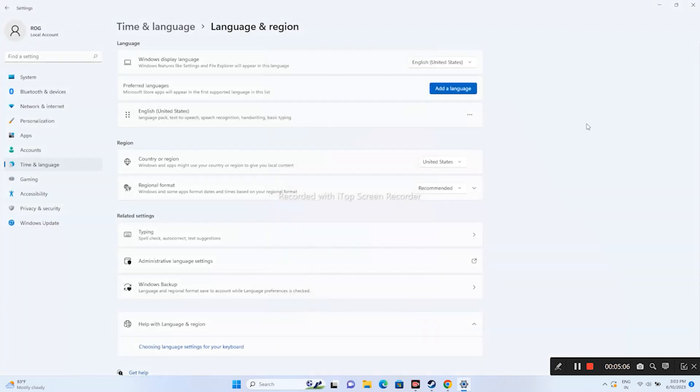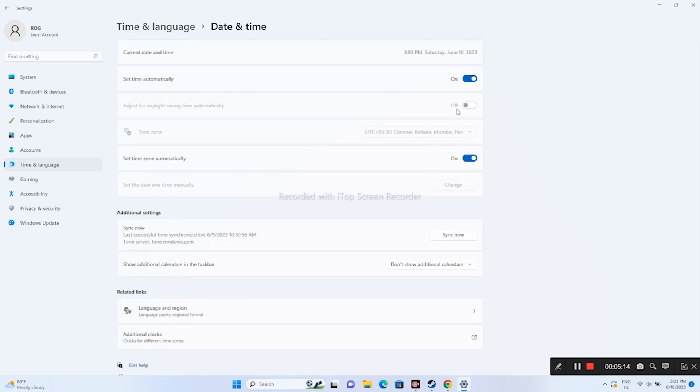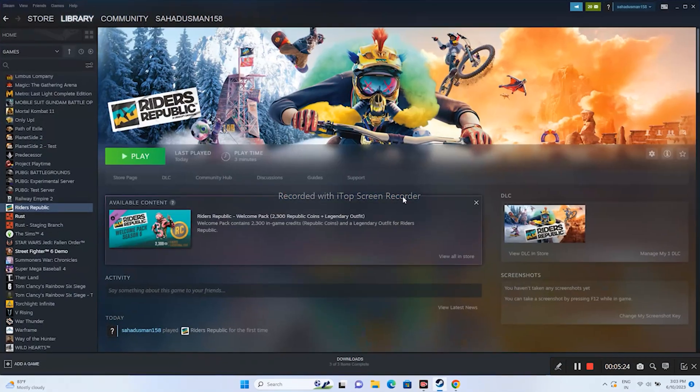In parallel, make sure the date, time, and time zone are correctly set. Go to the date and time settings and verify everything is correct. Once you set this up, close the settings and try launching the game.